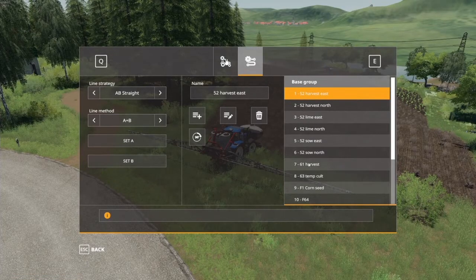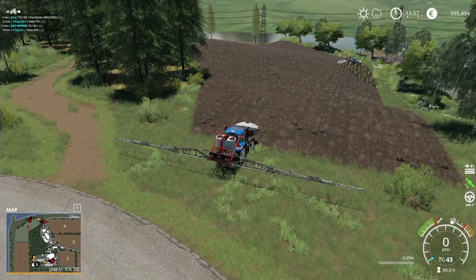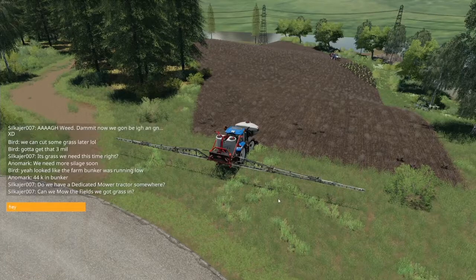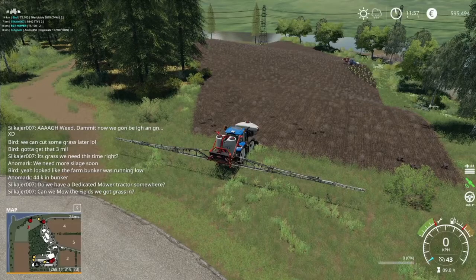We've got Bird over here and he's actually doing the weeding. If he was using a GPS and I wanted to join him, we'd need to sync GPS — I'd reach out and say 'hey Bird, can you share your GPS?' He'd share it, tell me what it's called, and I'd be able to grab it. That way the two of us can work in beautiful harmony and sync. Otherwise, even with GPS, if we both have different ones set up it's going to be a nightmare.